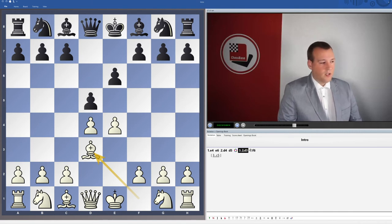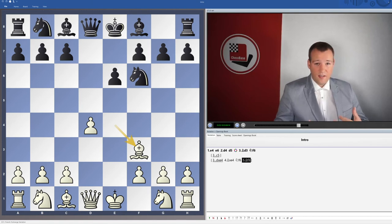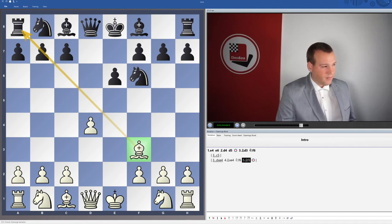And then at last, the main continuation in my opinion is to take on e4, with the idea that after bishop takes, black will get his knight to f6 with tempo. The main point of the move Bd3 is spending so many moves with that light-squared bishop. The point is that now we don't get a very typical French structure — it's more like a Rubinstein variation where black captures on e4, but with the bishop on f3 the idea is to put some pressure on the b7 pawn, preventing black from getting his light-squared bishop into play.